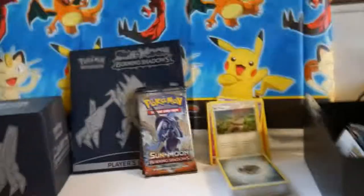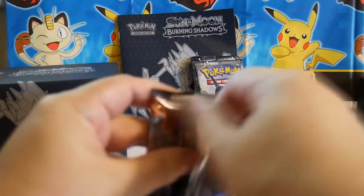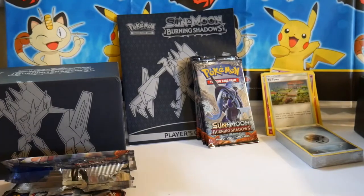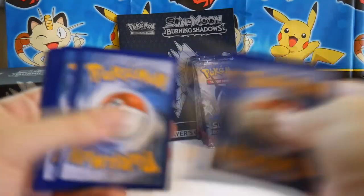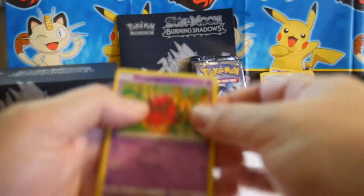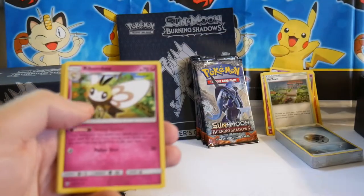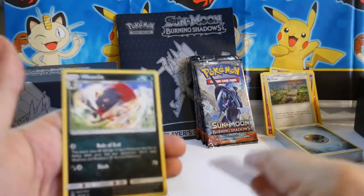I've moved the camera so you can get a better shot of my hands — not sure if that's right or not. Pack three: Venipede, Sandygast, Morlull, Crab Brawler, Stufful, Energy, Rabumbi, Solrock, Escape Rope, a Turtonator Reverse, and a Weedle.